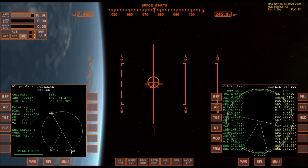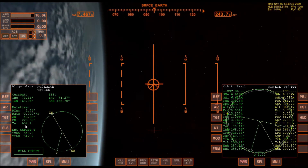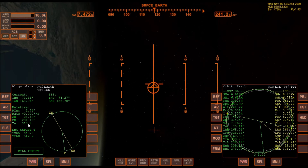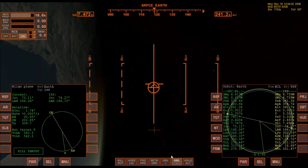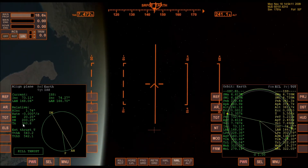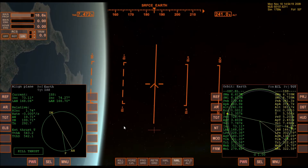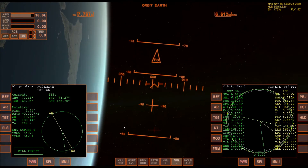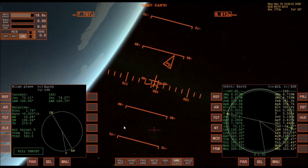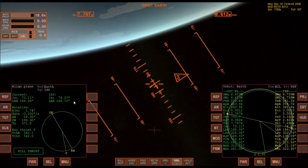I'm coming up to the ascending node in 880 seconds, so I'll warp time ahead. Basically when this number is half of this number, the ascending node is anti-normal — that's when you fire your engines. So I'm going to fire the engines at approximately 275. I have to have the orbiter in proper orientation first. So now I'm in proper orientation, and as soon as the Align Plane MFD tells me to fire the engines, I'll do that. Should be any second now — there it is.